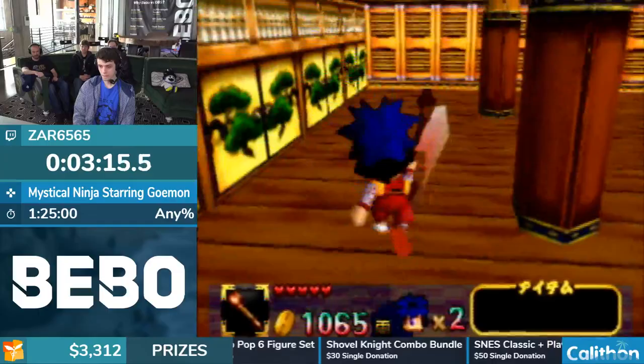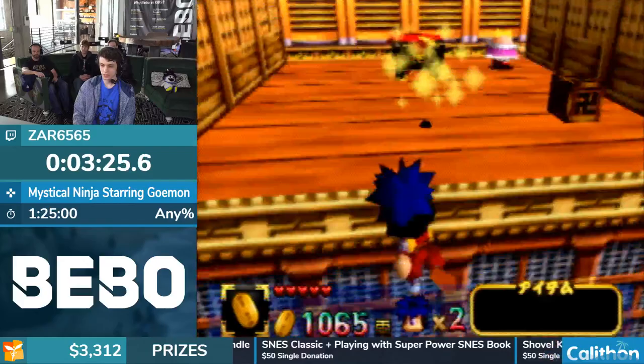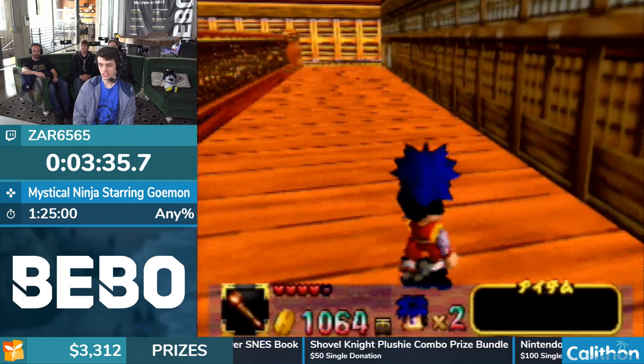Since Czar knows this game pretty much in and out, he knows the places to get rio without having to worry about backtracking. I'm going to be doing rio hovers here - you can actually use money as a weapon in this game. When you jump and throw it in the air it'll keep the character's height up longer, so with Goemon you can cross those gaps that would normally require the chain pipe.